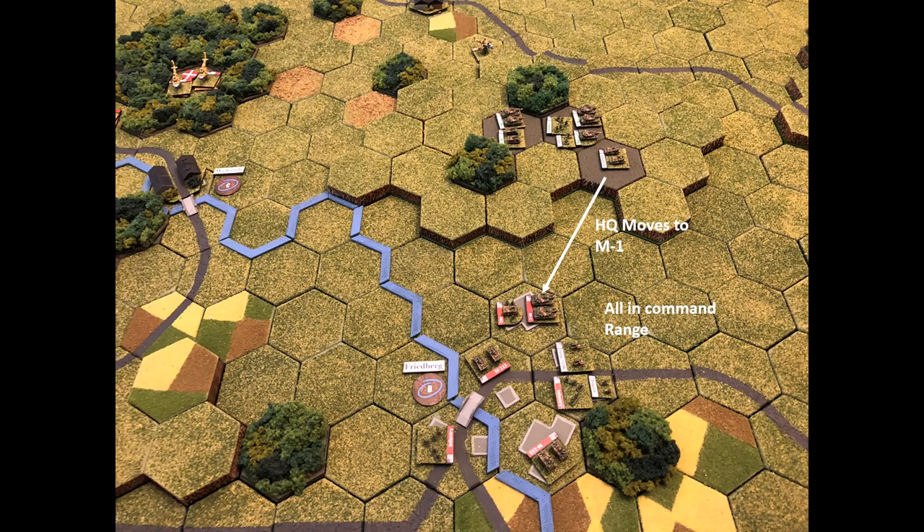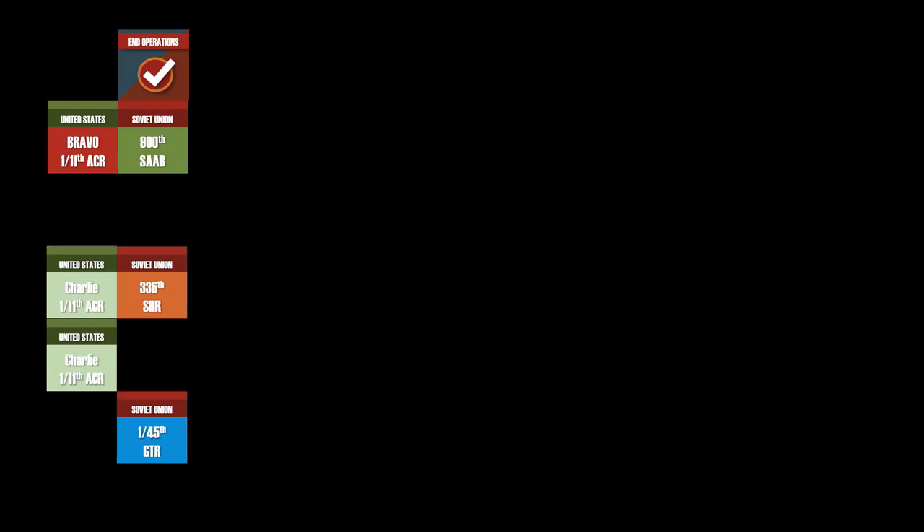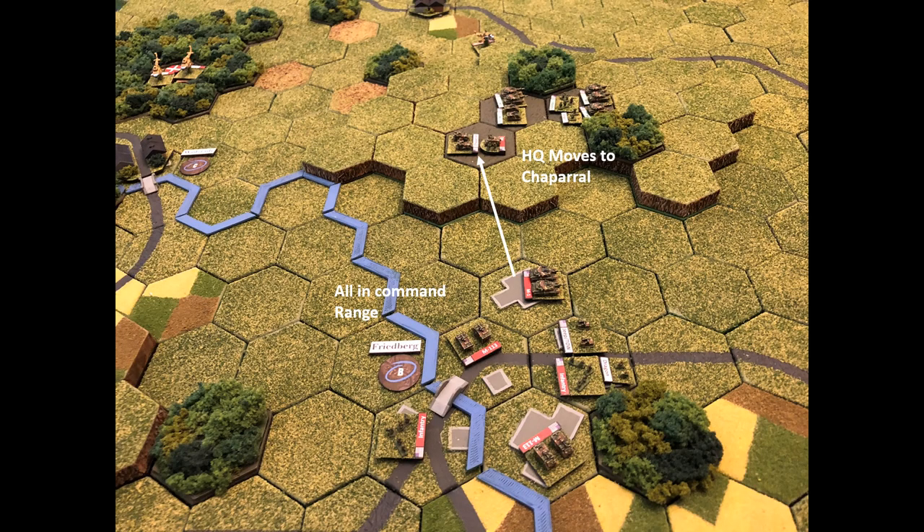Bravo Company gets their card, removing the restriction on operations. The headquarters moves from the Chaparral down to the M1, and everyone is in command range. The Chaparral moves west onto the hill to cover all those rotor aircraft approaching from behind. Bravo Company gets another activation — headquarters moves back to the Chaparral, everyone stays in command, and they sit tight.